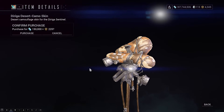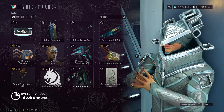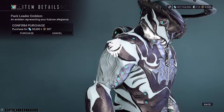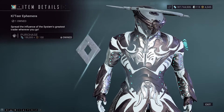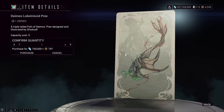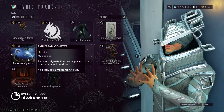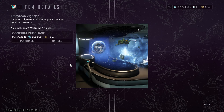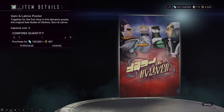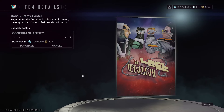The Direga Desert Camo skin — I haven't used that Sentinel in quite some time. Pack Leader Emblem — emblems are what goes on your arms, sigils go everywhere else. The Catia Ephemera. There is the Deimos Prex card — I'm not even touching that pronunciation. The Empyrium Vigneti for your personal quarters. Garv and Latrox Poster, a Landing Craft Decoration.